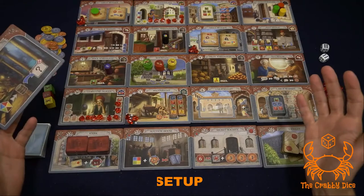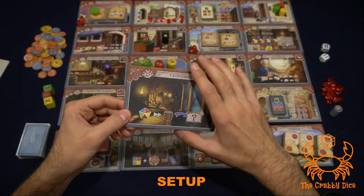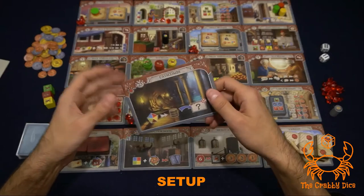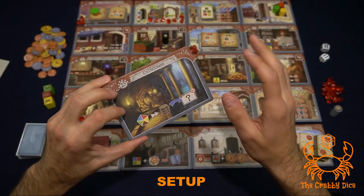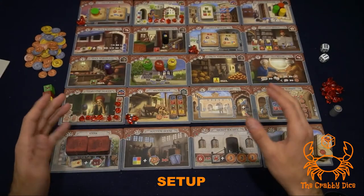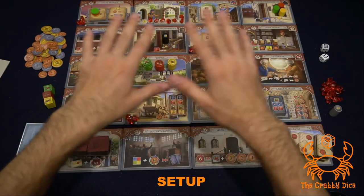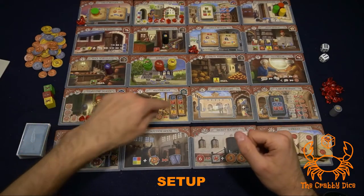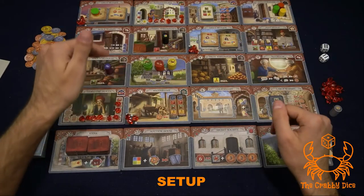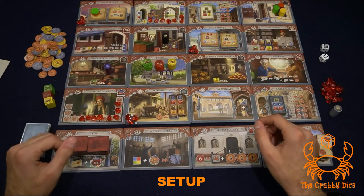Let's go over the components and how to set up the game. You're going to get five new tiles. Tile 25 is only used if you're playing the gigantic grand bazaar variant with both expansions — for now, toss tile 25 back in the box. Then, just like the first expansion, you have four new tiles to shuffle into the base game tile pool. Create a four-by-five grid randomly. Make sure the fountain is one of the six tiles in the middle, and tiles 8 and 9 are not in the same row or column, or closer than three tiles apart.